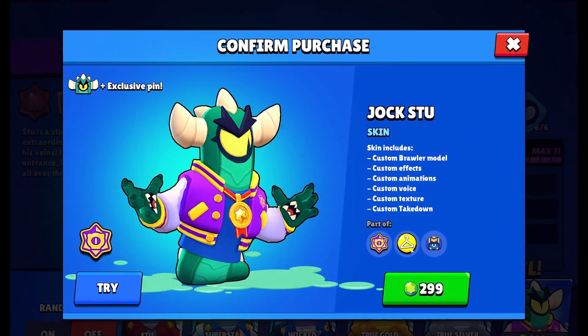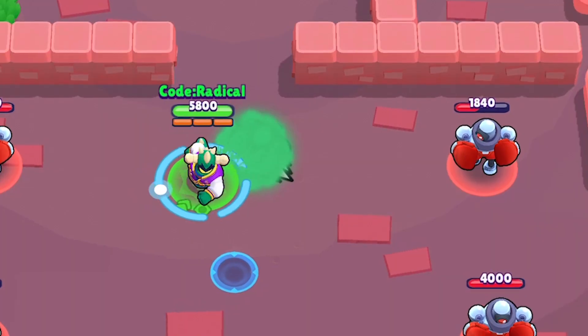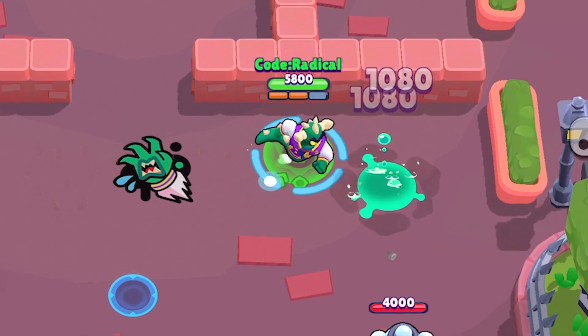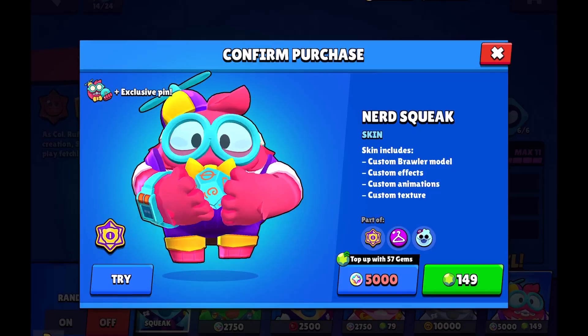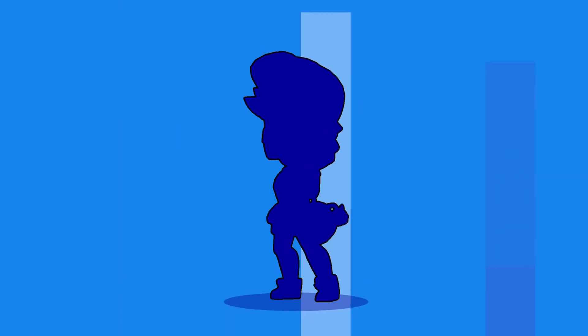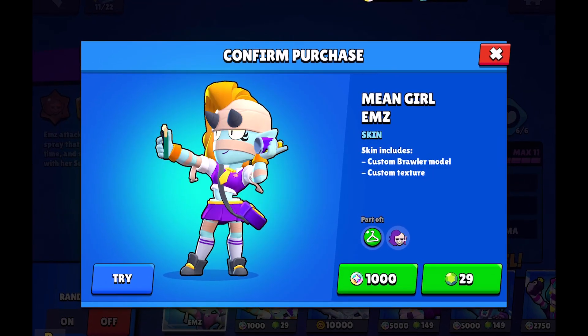The Jock Stew skin costs like 299 gems because it comes with an exclusive set of pins, profile pictures, sprays, and custom effects when you defeat an enemy brawler. This skin costs like 299 gems. The next we have is the Nerd Squeak, which costs like 149 gems or 5000 bling.